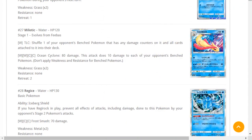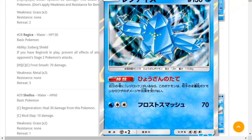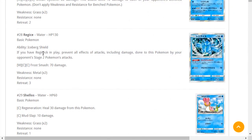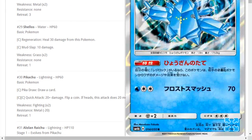The Regis — Regirock is 130 HP which is already really good. Its ability prevents all effects of attacks including damage from your opponent's Stage 2 Pokémon attacks. I already don't like it because of Tapu Lele — moving on. Shellos and Gastrodon — Gastrodon is a Ground-type in this game. Pikachu — not a 70 HP Pikachu, moving on. Alolan Raichu — if any Stadium is in play, this Pokémon has no retreat cost. Its attack does 20 damage times the amount of energy attached to your opponent's active Pokémon — another Psychic-style attack, not worth it.